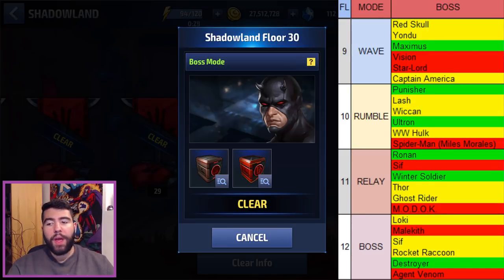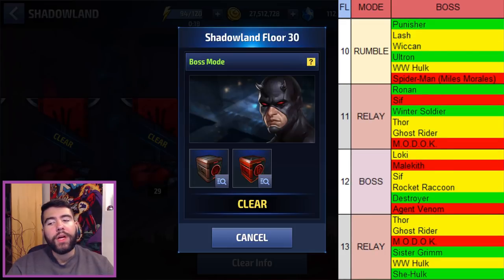Floor 9 is another wave with combinations added — again, aim for Maximus and avoid Vision and Star-Lord unless you're a masochist. Floor 10 is a rumble — Punisher and Ultron are still the good ones. We now see World War Hulk appearing instead of the Black Widow or Wasp stages. The World War Hulk stage has physical reflect and the Hulks attack very fast with quick animations, which can hit-stun you quickly. But the Miles Morales Spider-Man stage is even worse — five enemies all with webbing. Try to avoid that one.